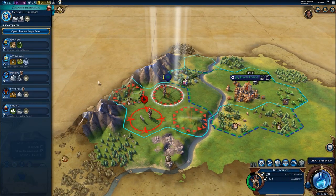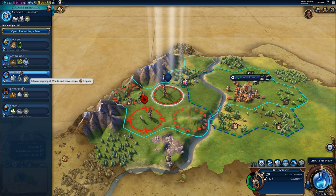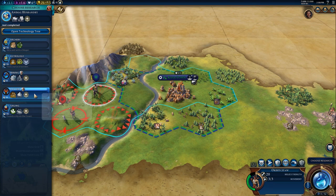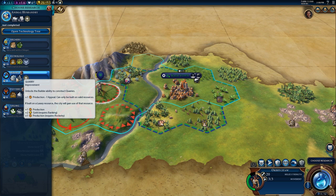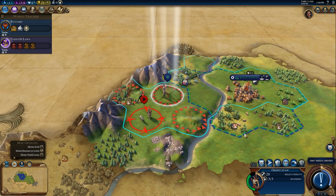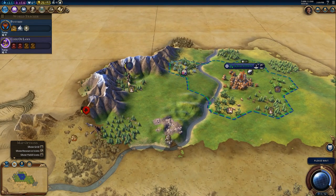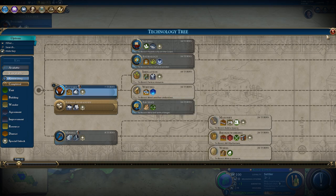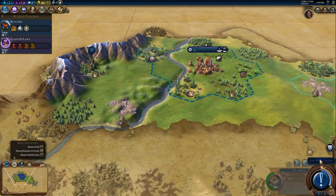I would like to get a kill with a slinger — I'll hold off on that for now. We can do mines and quarries which allows you to chop wood. I never know when I should chop wood or not — I think rainforest you probably want to chop down. I also have some stone over here for a quarry. I think we're going to go pottery because I want to unlock the Mekewap. I should put a city up here — that'd be a great place, and I'm thinking the campus district could go right there next to those mountains.